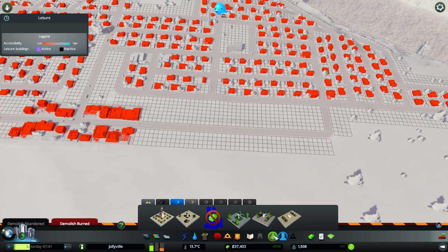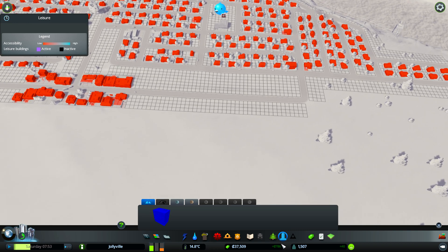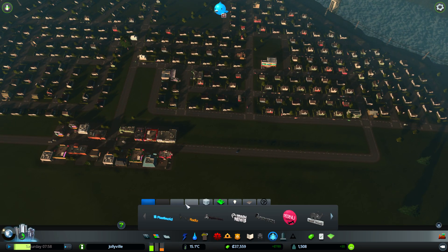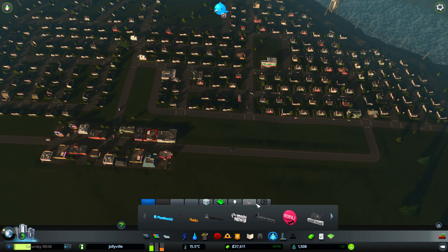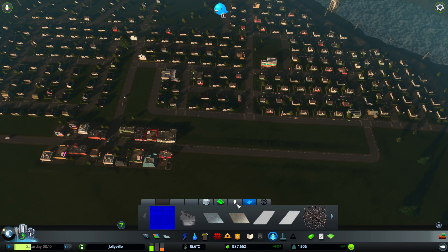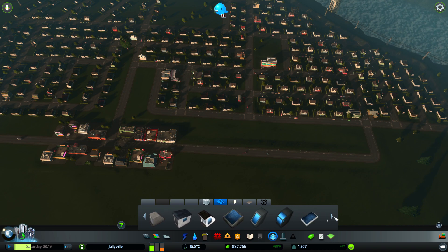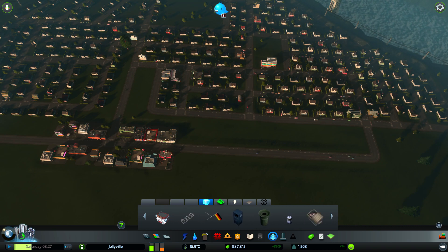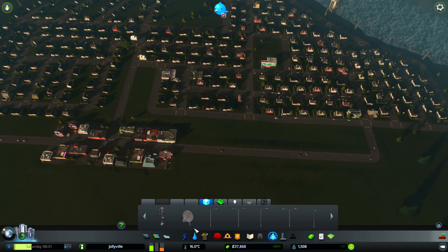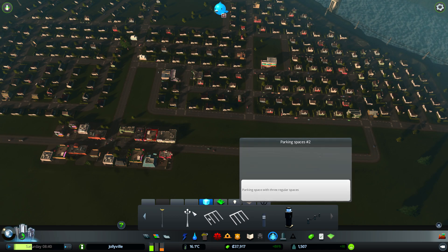We have more unique buildings unlocked. I'm going to restart the game because it glitches and I can't access all the tabs for some reason. Here are the props available: industrial stuff, flags, bins, satellite dishes, pylons. There are car park spaces where you can actually make cars park on them - I'll show you that later. There are park props too where you can build all this stuff.